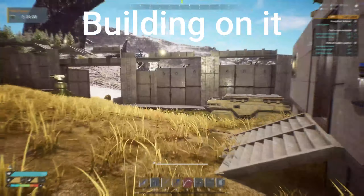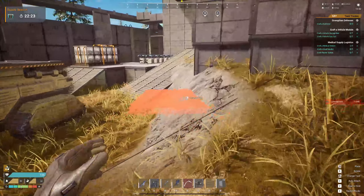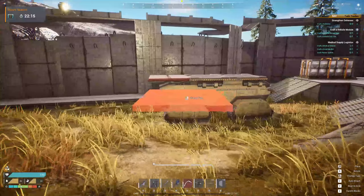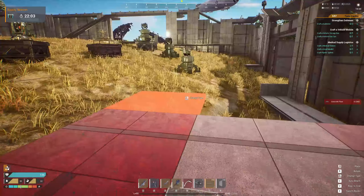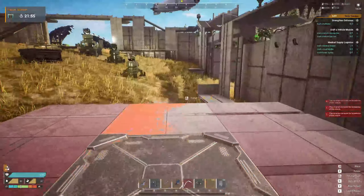Building on it is interesting, so pay attention because we're going to give you some tips. You can build one item out on all sides except the back. Getting a roof on top is something we're still figuring out how to fix.